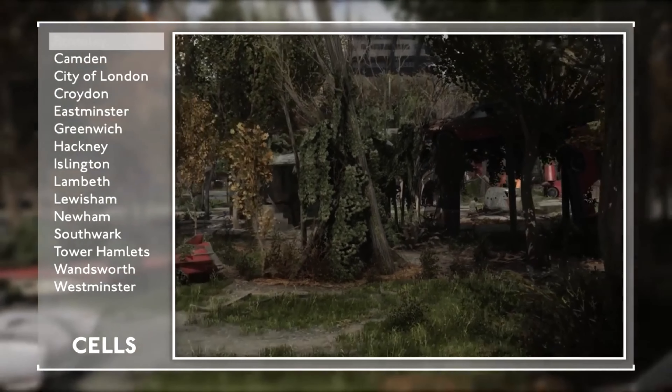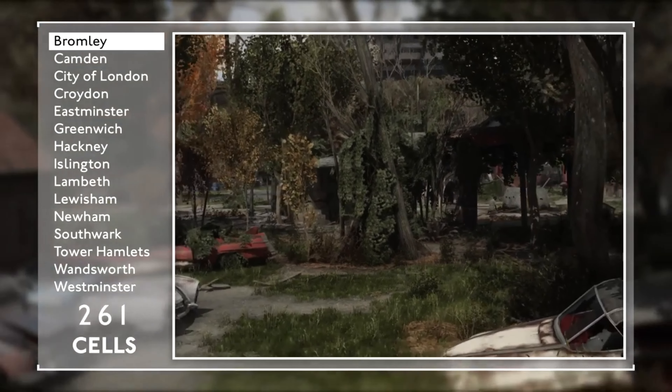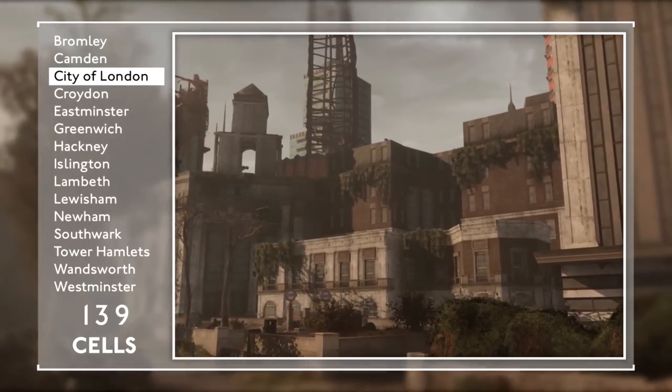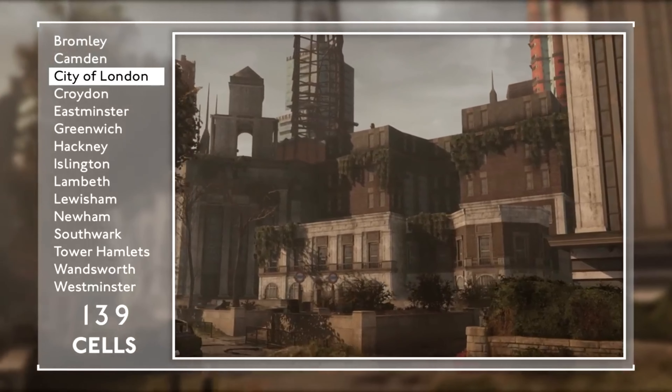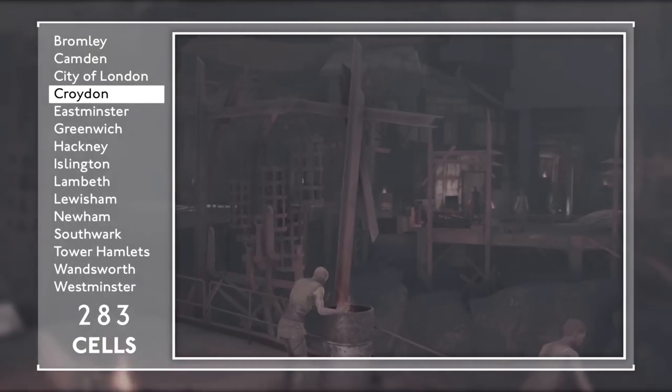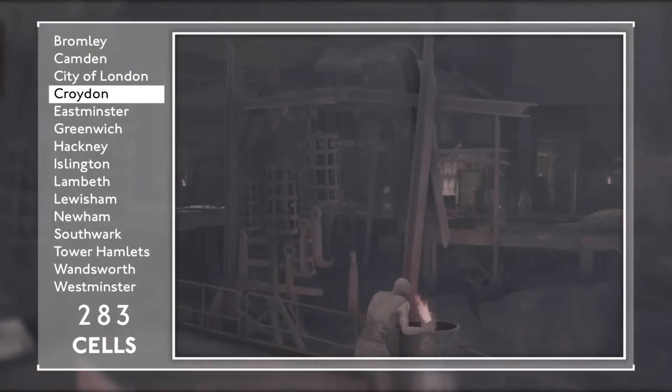But Fallout London also adds more than just a foreign setting — new music and ambient sounds, seven fully voiced companions, and over a hundred bespoke branching quests are also in the package. That's in addition to entirely new features such as a playable guitar, dynamic weather, and fast travel options with trains, taxis, and boats.